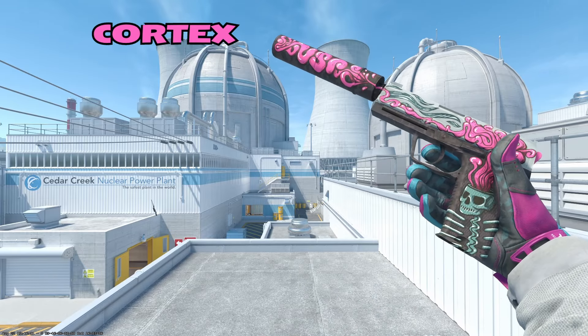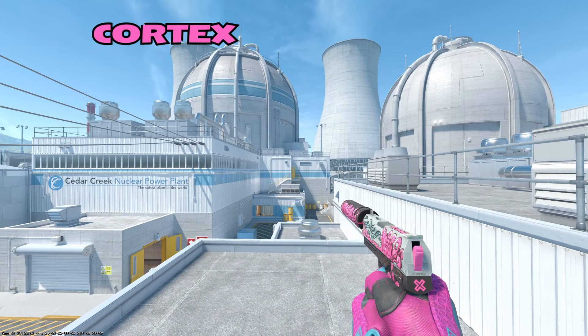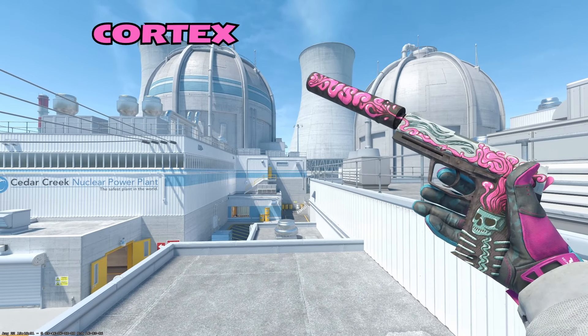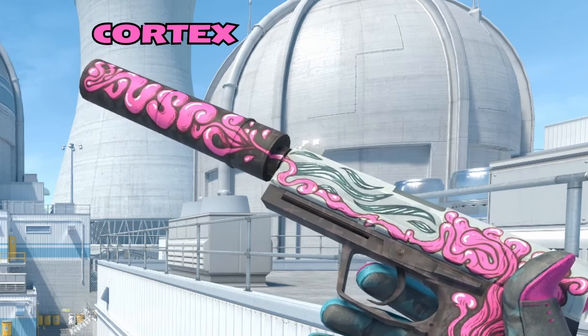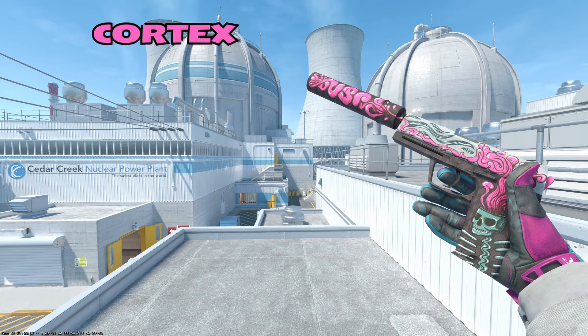Moving on to the USP, our budget option is going to be the Cortex. I'm actually not a huge fan of the Cortex when you inspect the weapon, but when you're just looking down the sights I think it looks really nice. I love the white and the pink and the way they contrast against each other. I just don't really like the skeleton and how his brain is kind of popping out of his skull. This skin also does have a little Easter egg — if you take a look at the suppressor, it actually says USP on it.